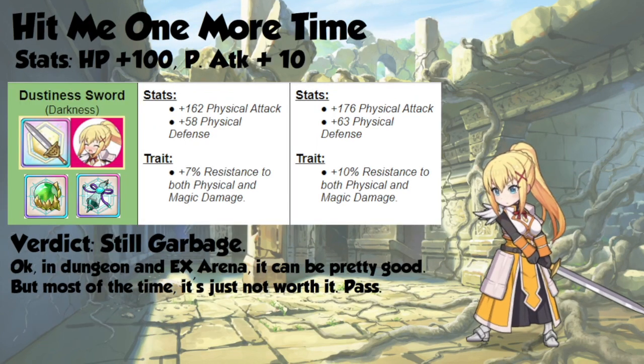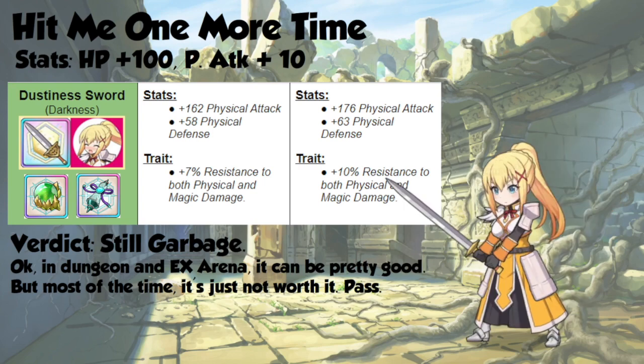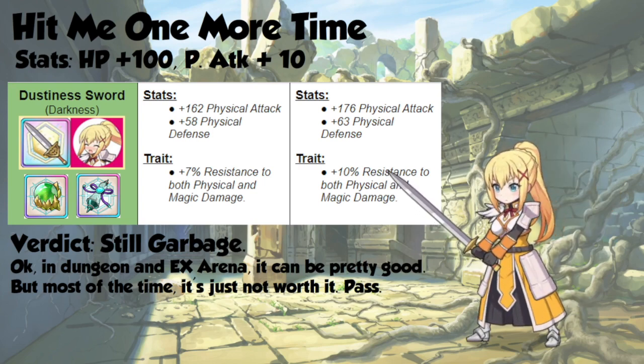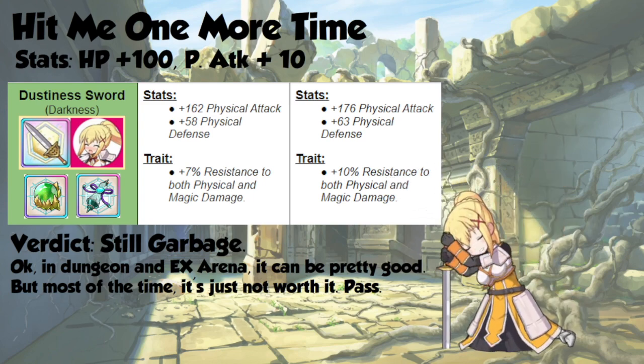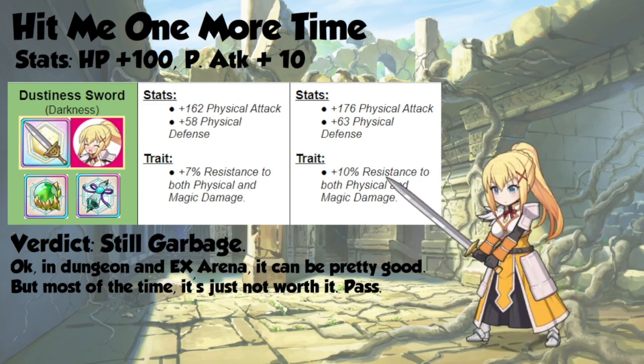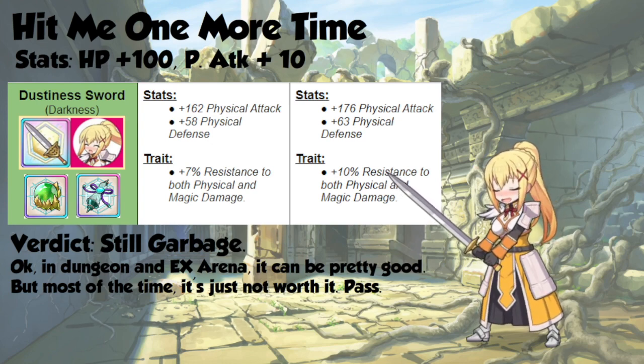Then we have Darkness. She gets 100 HP and 10 physical attack as far as stats go. From her weapon, she's going to get 14 additional physical attack, 5 more physical defense, along with 3% resistance to both physical and magic damage. However, you won't be using her weapon pretty much ever, except in dungeon and EX arena, and it's just not worth it to spend that many resources on such a niche weapon. I would pass on it.